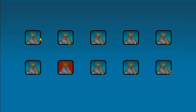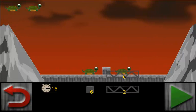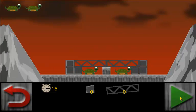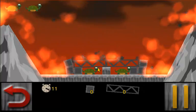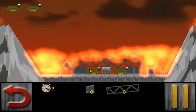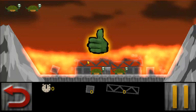Let's start up level 4. These volcanoes are going to erupt and I need to save the turtles, so I place some boxes and stuff, then press the play button and everything erupts.